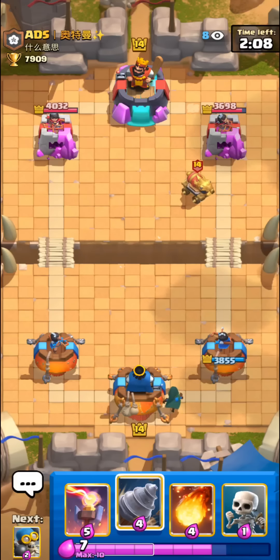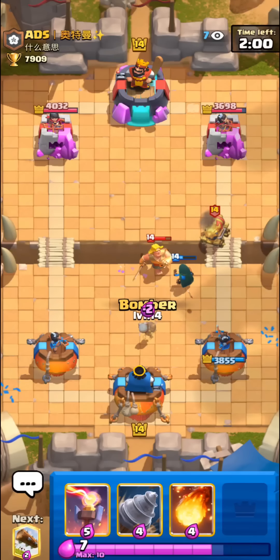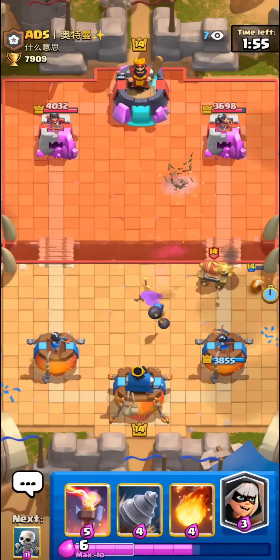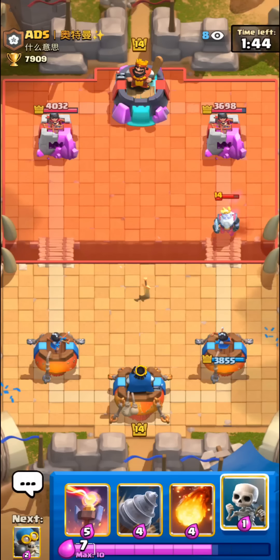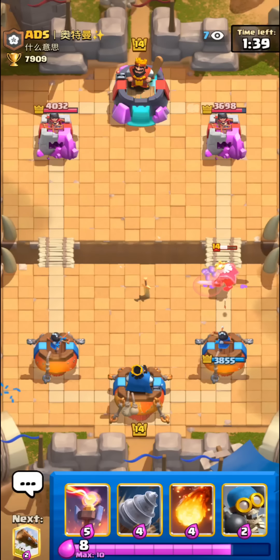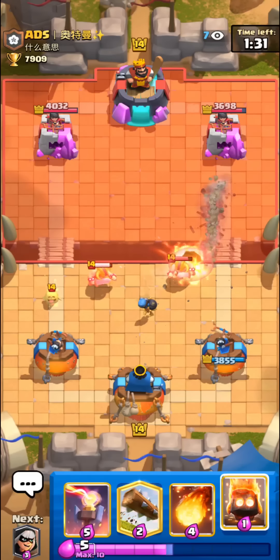Into the next match — we have Drill plus Fire Spirit in our starting hand, so just going with it as a first play. It's always a really good first play and if they don't have the perfect counters in hand it can often get quite a bit of damage. He defends with E-Barbs but wasted his Ghost cycling it in the back, so pretty nice for us. Logging the E-Barbs — they finish off our Bomber but still pretty nice defense. We're up a little bit of damage at this point.